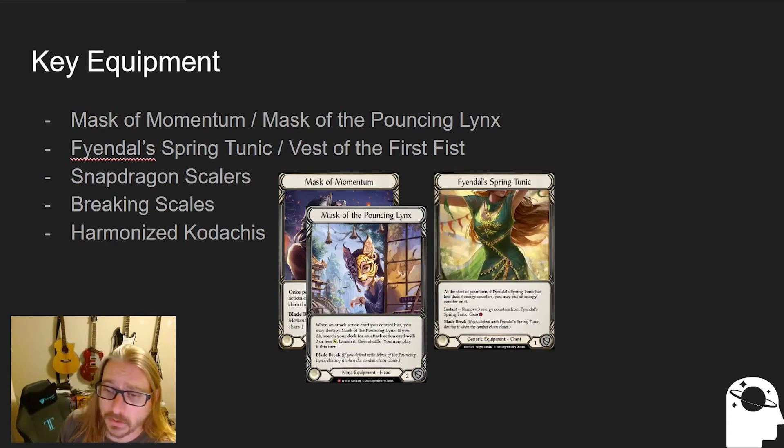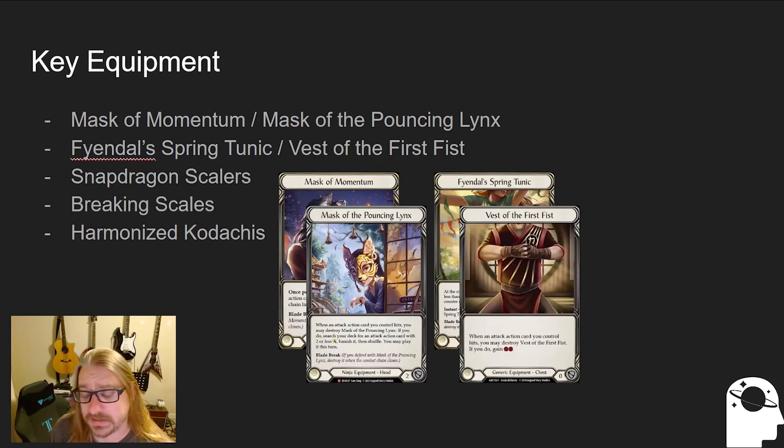The next piece of equipment to talk about is Findal Spring Tunic. This is another high dollar piece of equipment, so there's an alternative that works well also, but this is another core component — it allows us to have a more effective and efficient turn. Vest of the First Fist is an excellent alternative. It's a common, so it's really just pennies. When an attack action card you control hits, it's a triggered ability — you can destroy the vest to get two resources. The key part is it being a triggered ability means it doesn't break your chain, because in order for the combo to work you have to have those all on the combat chain.